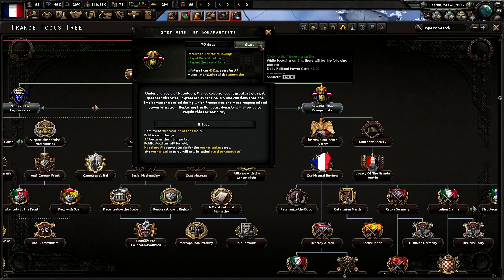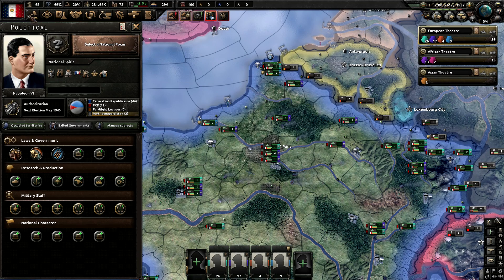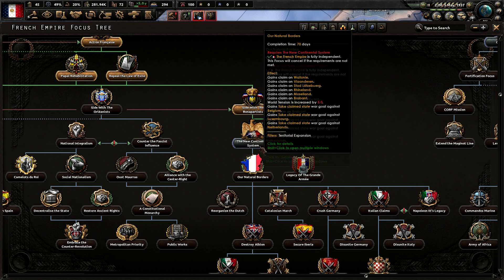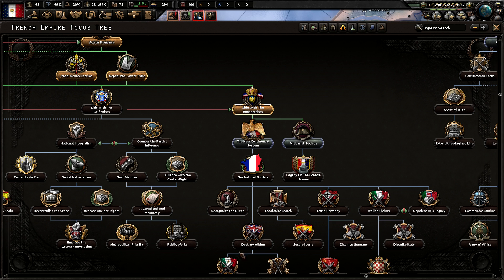Restoration of the Empire time. Napoleon VI is back. Vive l'Empire! He's so handsome. I'm now just going to rush down towards Natural Borders so I can get the claims and take back the Low Countries. I'll do military society and division bonuses later, but I really do just need to rush this down — Natural Borders on all of Belgium, Luxembourg, and the Netherlands.